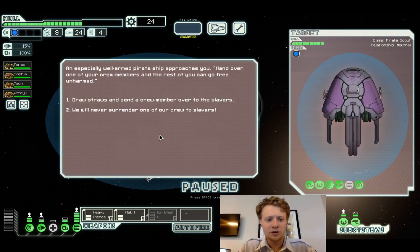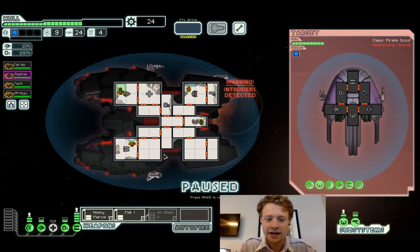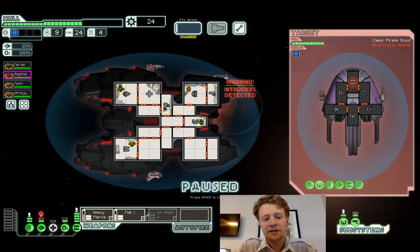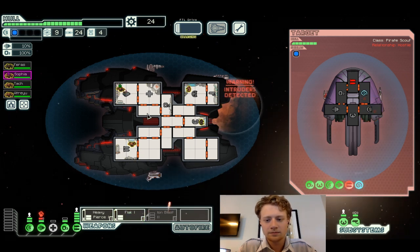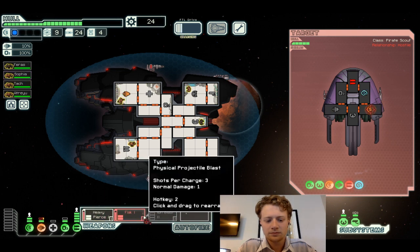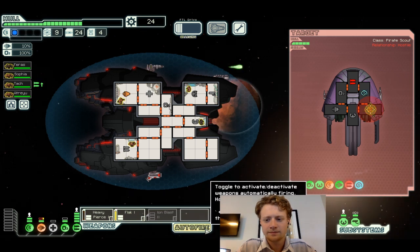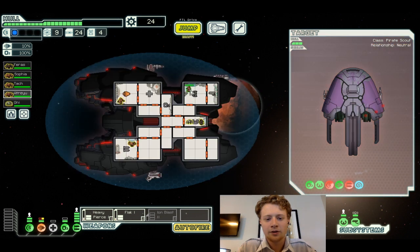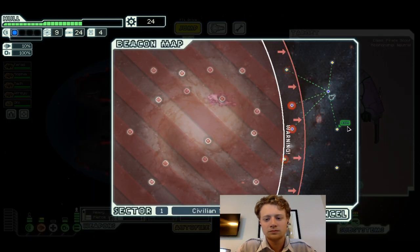A pirate ship approaches: 'Hand over one of your crew members and the rest of you can go free.' We'll never hand over our crew to slavers. I actually got some sleep last night. Part of it too is that I'm seeing someone, and I'm trying to put a little bit of time into that as well. We destroyed them and welcomed a freed crew member aboard as our new shield operator.